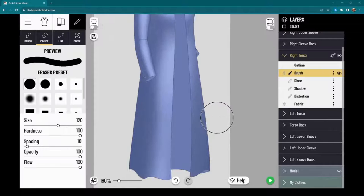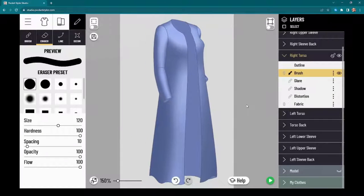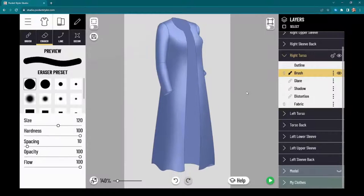Hi everyone, today I'm going to go over some fur techniques. I know it comes up a lot in the group: how do you paint fur, what are my options, what can I do? Unfortunately, fur is just not one of those super fast and easy techniques in the tool because it's something you actually have to take control of and paint.